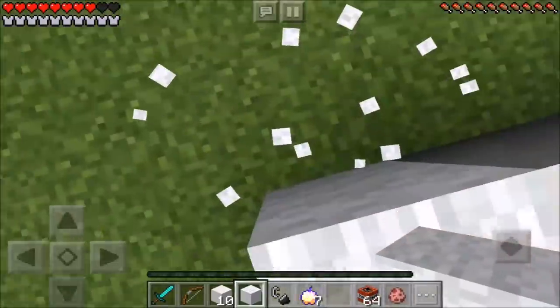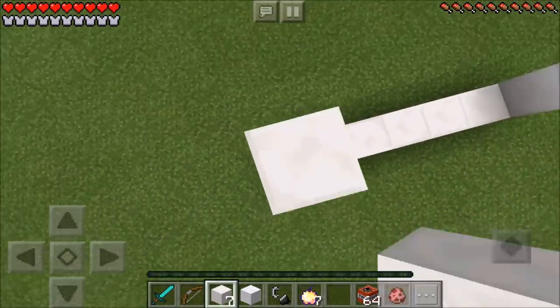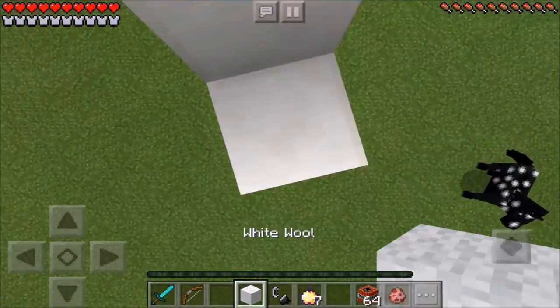Now you just want to go ahead and jump on down. Wow, there for a second we was flying. But then you want to go ahead and place 5 Kurtz blocks on this side, then 5 Kurtz blocks in the middle guys, and then 1 white wool on the edge.